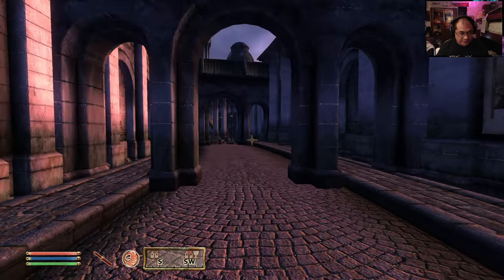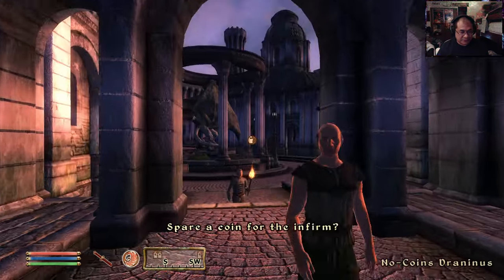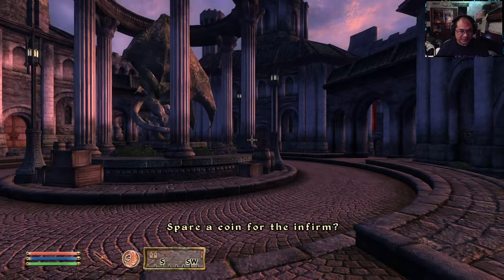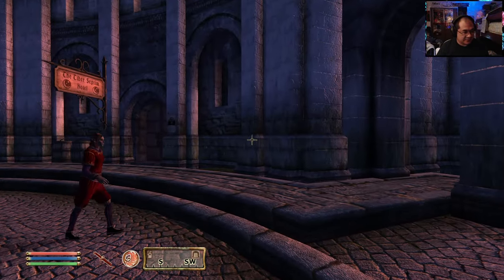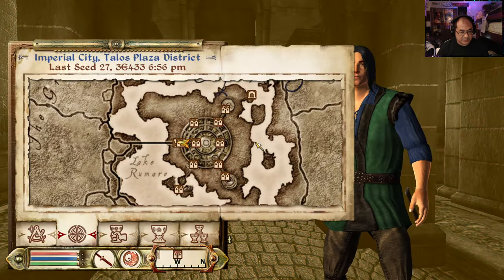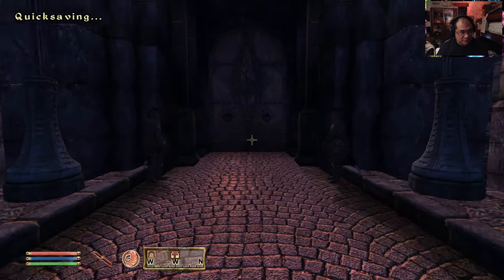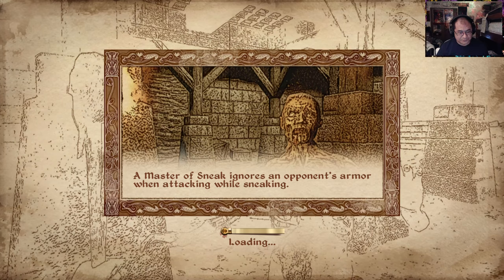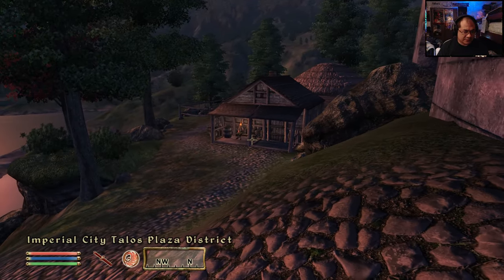I keep wanting to press M for the map, but it's just Tab — not Alt-Tab. I'll hold onto my voucher. There's the stable.